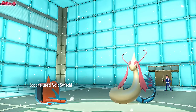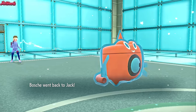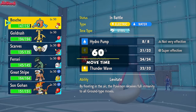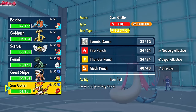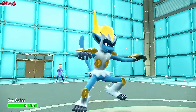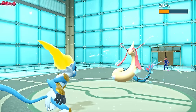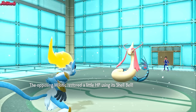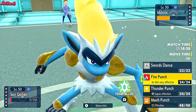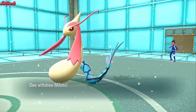I'm going to go Infernape — they won't go for Scald again on a Rotom, that's for sure. Infernape comes in, nice and shiny. They go for Mirror Coat, which nearly takes us out — that's scary, and they get a chunk of HP back from Shell Bell. We're probably going to go Tera Electric Thunder Punch right now. They withdraw Milotic — what are they going into?